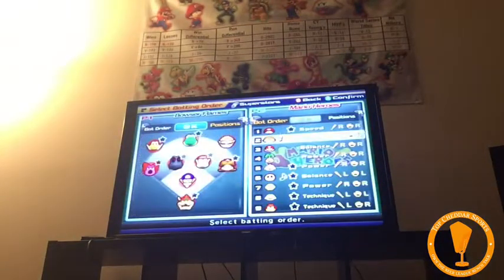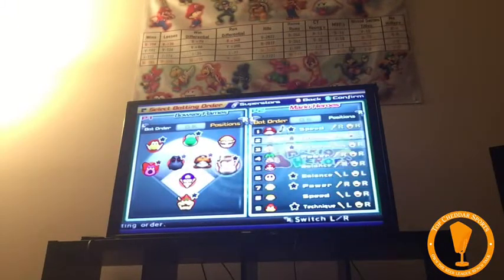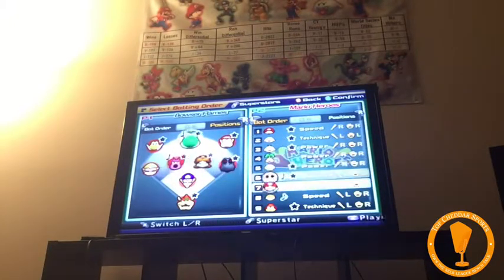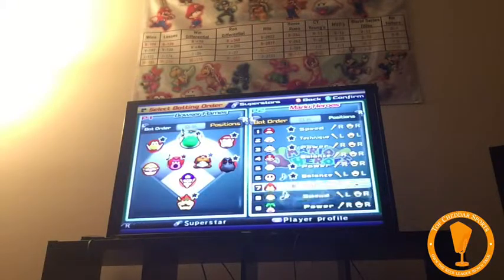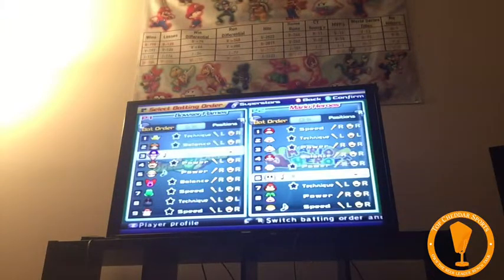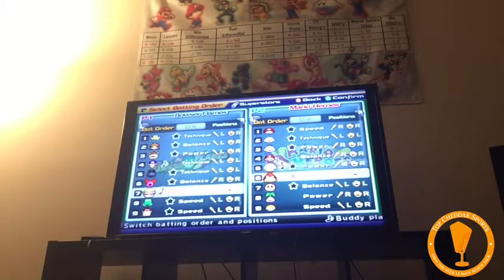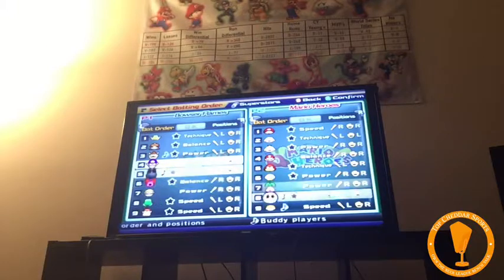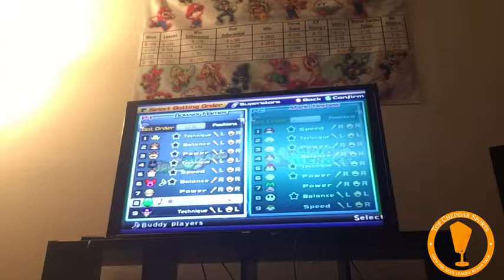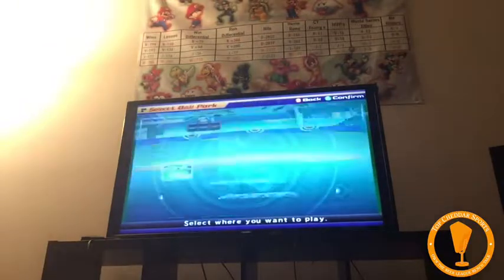I'm going to put in the same lineup I normally had — always started off Baby Mario, Boo, King Boo as the top three. Put Mario fourth. Paratroopa always led off for me. I try to keep the same top three and spread out the heavy hitters. All right, I think I am ready. Let's do this — the Mario Heroes and the Bowser Flames, yet again.